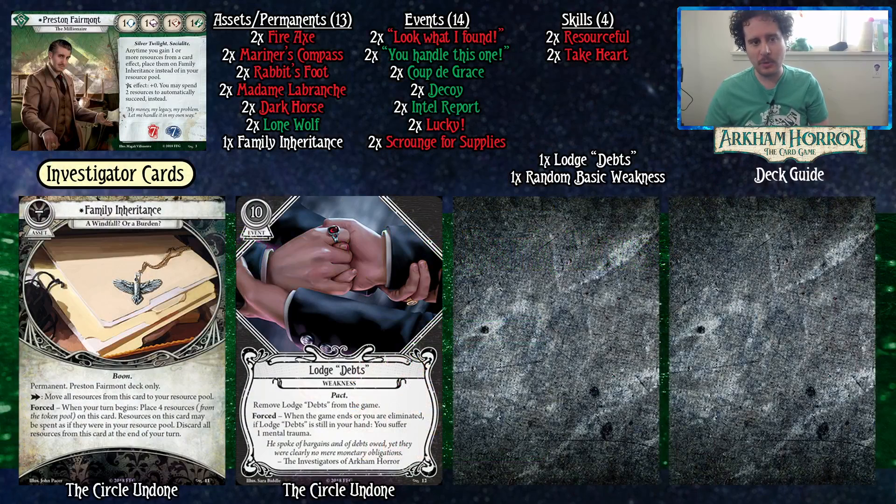He has one across the boards, and anytime you gain one or more resources from a card they're placed on Family Inheritance instead of your resource pool. Family Inheritance is permanent, and as an action you can move all resources from this card to your resource pool. When your turn begins, place four resources from the token pool on this card. Resources on this card may be spent as if they were in your resource pool, and discard all resources from this card at the end of your turn.